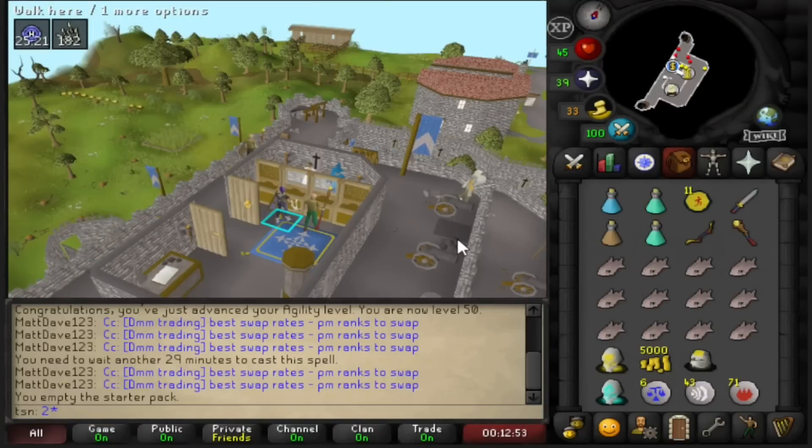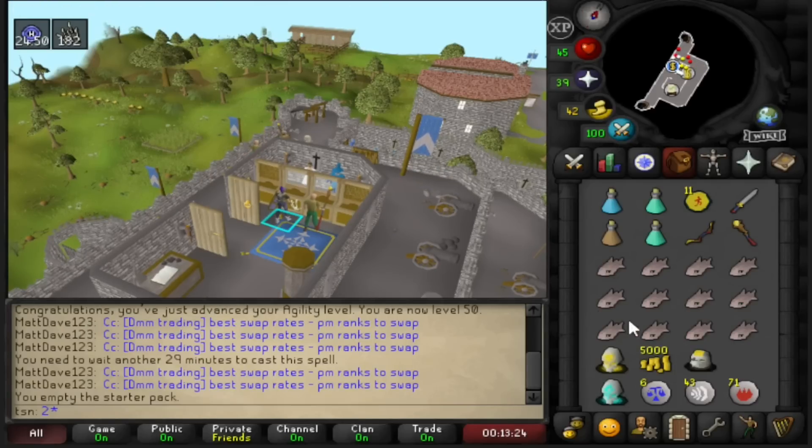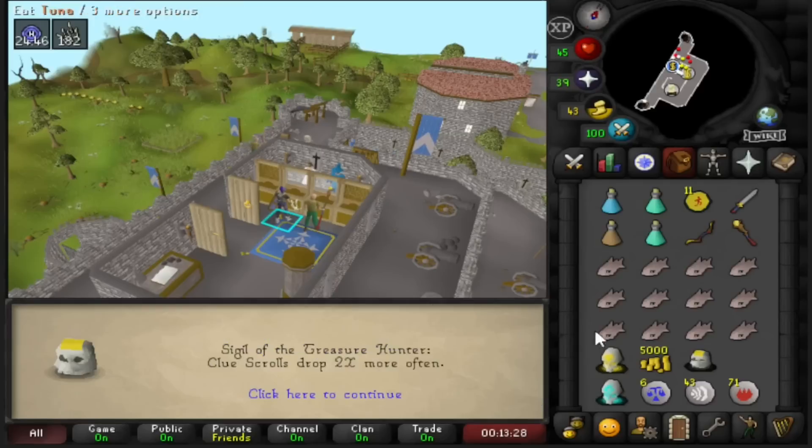I noticed on my alt account the daily clock reset, and I got a starter pack with 5k and another sigil. On my alt, we got the sigil of preservation — it's actually pretty good. It's like the Preserve prayer in the main game: 50% longer boosted stats. On my main account, we got the sigil of the treasure hunter — 2x clue scrolls. I don't know if I really care about that, but it's cool nonetheless.